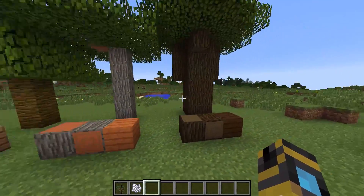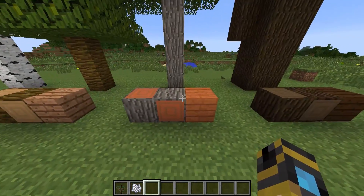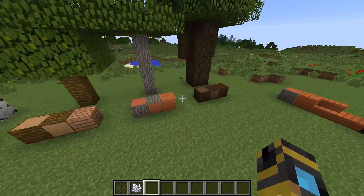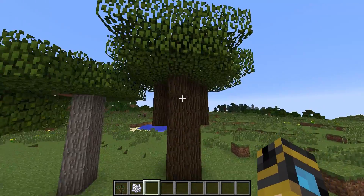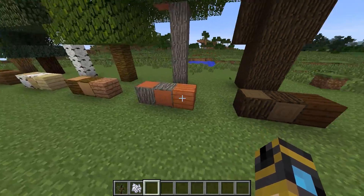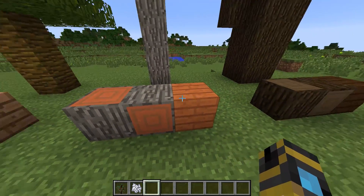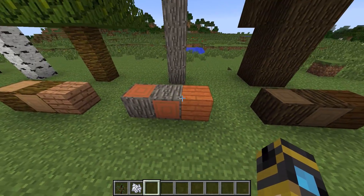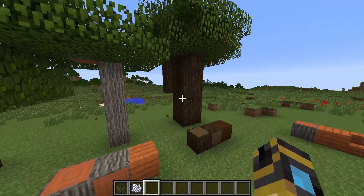We also got some new textures for the two new trees that we got saplings for in the last snapshot, and I love these woods so much — they're very different from what we already have. We have a very nice dark cocoa brown for the dark oak tree, which has also been renamed from roofed oak to dark oak. We also have this really cool high-contrast gray log and red plank acacia wood.